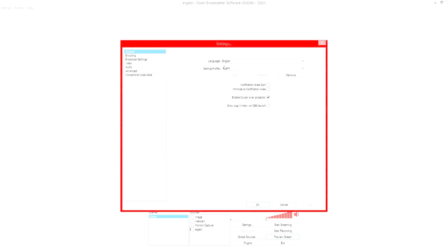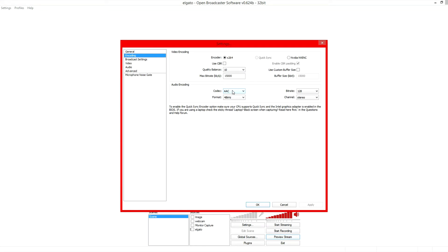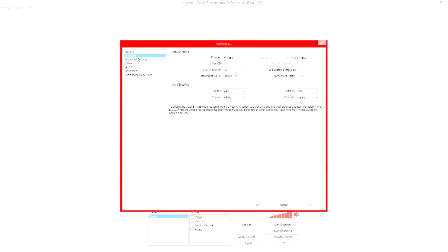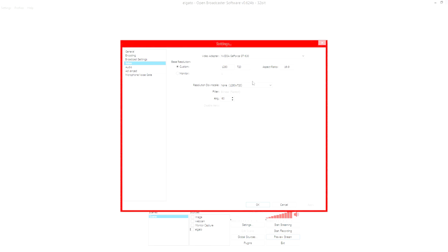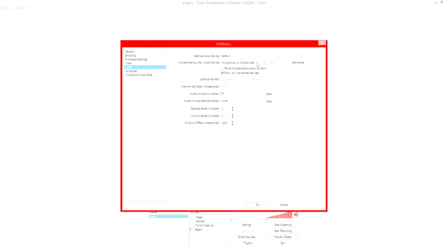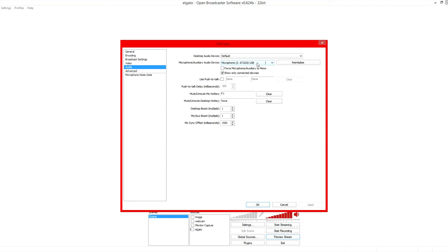In my OBS settings I have my Elgato captured at a bit rate of 15,000, which is really good for high-quality 1080p videos. I've got the quality balance all the way up to 10 and the video capture at 1280 by 720, but with that bit rate and quality balance it brings it up to a 1080p video. I also have it going at 60fps because YouTube now records at 60fps. You can also have many microphone inputs — say you've got a headset for gaming chat, your webcam mic, and a standalone microphone — you can have it all in here.